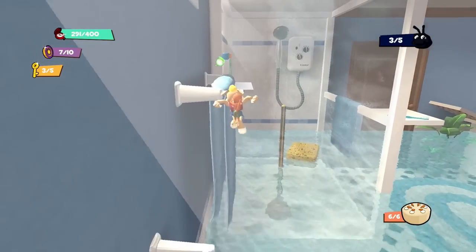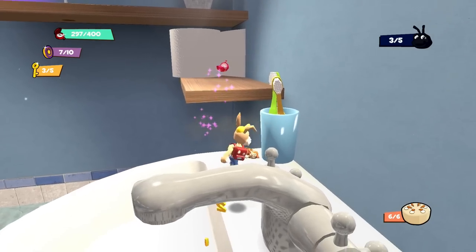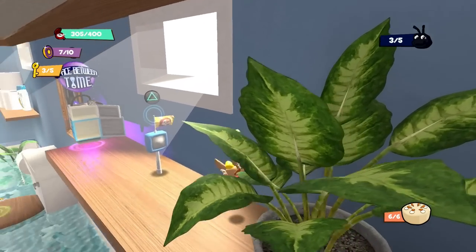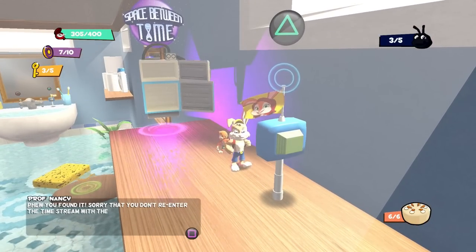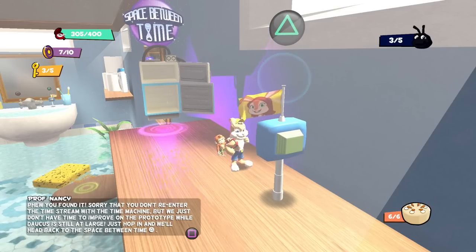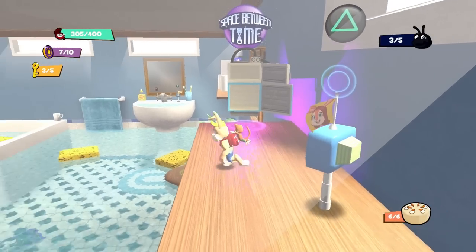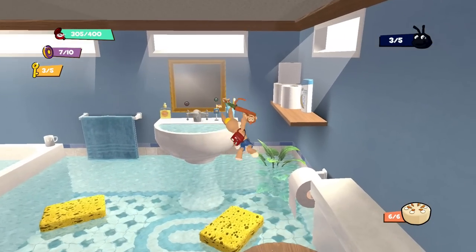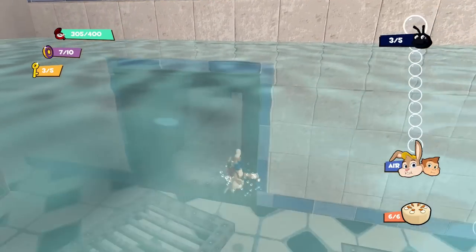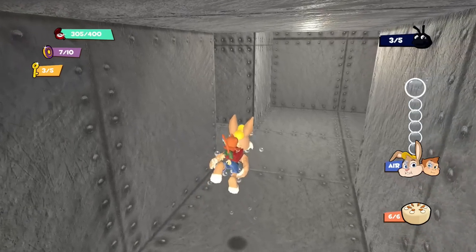I'll grab that and then we're heading back over here. What happens if I hit this one? We've reached our capacity. There's another one — found it. 'Sorry you don't re-enter the stream with the time machine, but we just have to have time to improve on the prototype while Doc is still at large. Just hop in and we'll head back to the space between time.' So I guess that's technically the end of the level, but there were some other places we could get to. I want to at least help the bumblebees and stuff. I wonder if maybe I was supposed to do this part last. We'll look around a little bit and see what else we can discover.